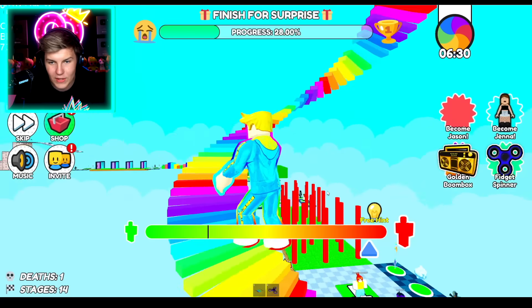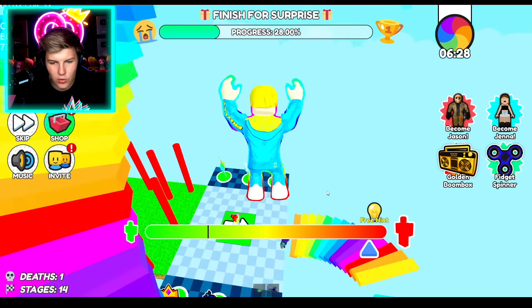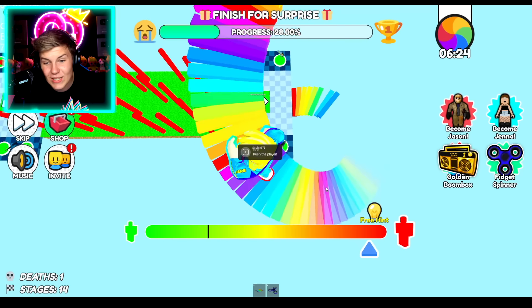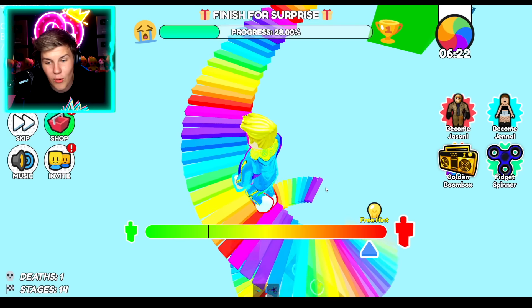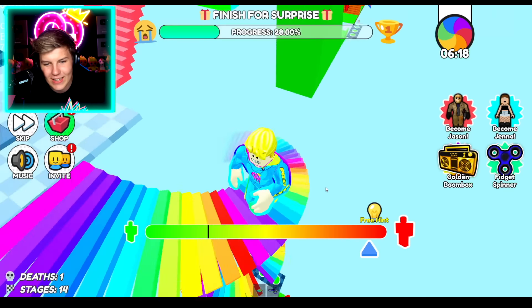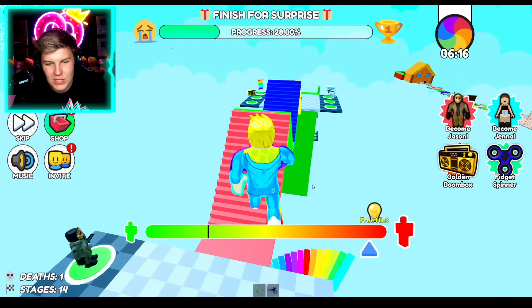Now we want to go pretty small so that we can go through all of these tight corners. And then, can we zoom our camera out? Actually, if we go massive, we can see where we have to go, and we can also jump over the whole thing. Perfect. On this one, we actually want to go giant so that we can stay on the platform — just like that.